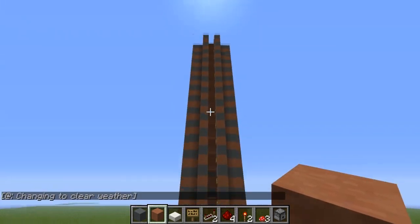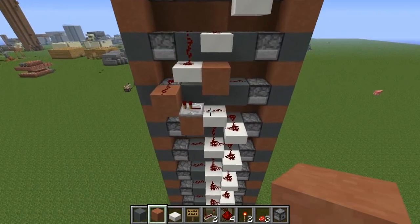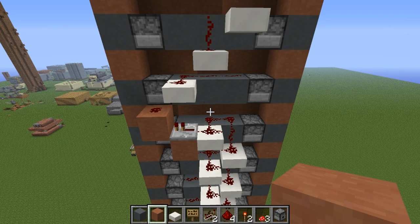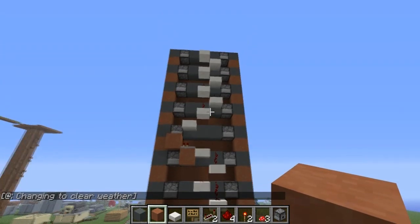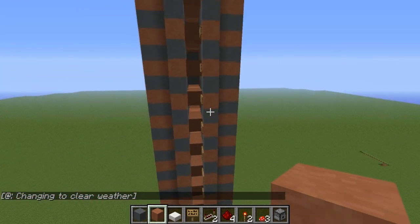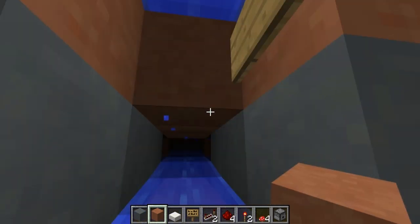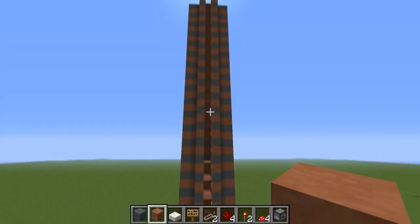I went ahead and increased the height to 18 levels. The first transition level is what I showed before, and the second transition level is a little different due to the spacing of the half slabs. Once you have those two transitions, the sections can all repeat indefinitely up to world height — I recommend building this farm up to level 128. Let's test it out — you can see mushrooms falling down and it's all working, then they all retract.